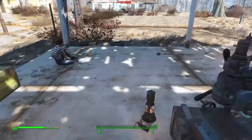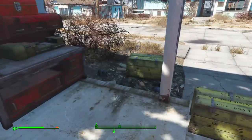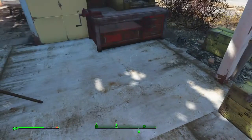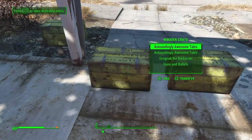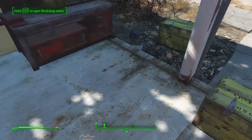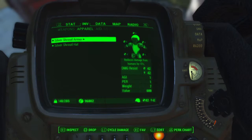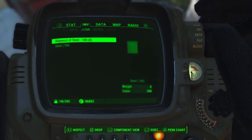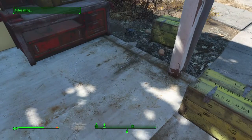I'm gonna show you a quick tutorial on how to duplicate shipments so you can get unlimited supplies. What you're first gonna need to do is put down some crates. I put all my regular junk in here like guns and stuff so that's not in the way. With that cleared out, note that you can't do it with quest items.